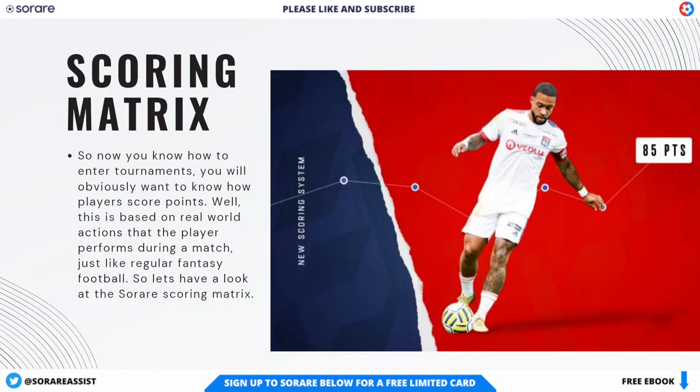To enter these fantasy tournaments, you'll also need to know about the scoring matrix that SoRare uses. The scoring matrix is based on real-world actions that the player performs during a match, just like regular fantasy football. The SoRare player score is calculated based on real-life performances during a game, and ranges from 0 to 100. This score is made up by adding together the player's decisive score and their all-round score. The decisive score totals statistics that have a direct impact on a game — things like goals, assists, and red cards.